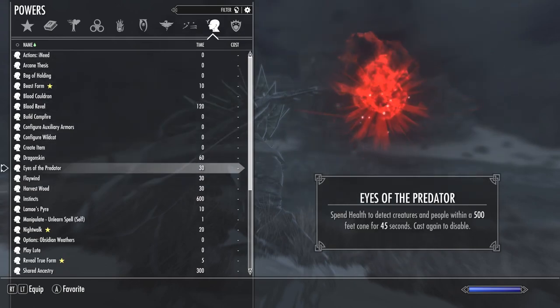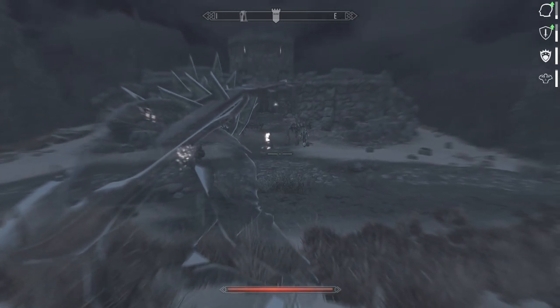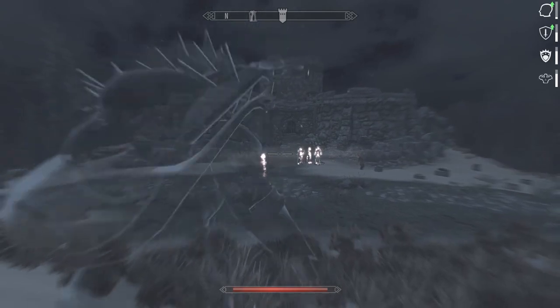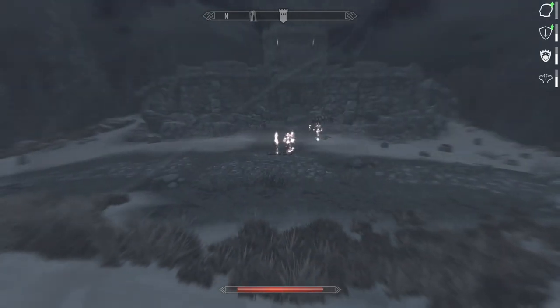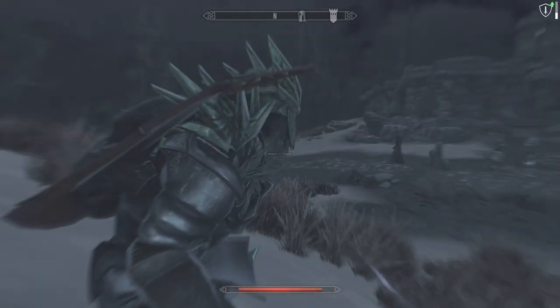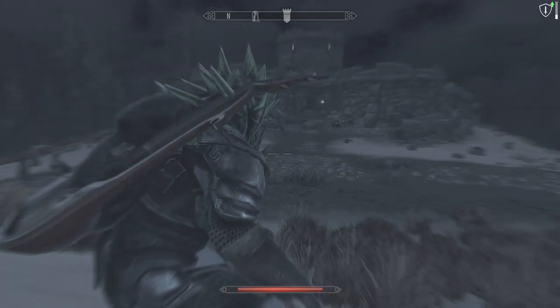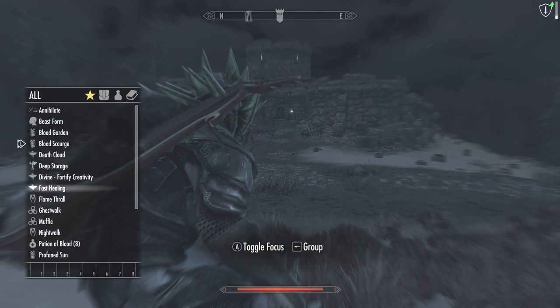Another power I want to show is Eyes of the Predator — this is another rank power. It costs health, so it's more of a brief scouting tool. Notice how it highlights people with that infrared-looking reddish mist — the same effect you'd see from another ability. That's Eyes of the Predator: a good way to scout so you know what you're getting into. If you use the vanilla shout Aura Whisper you can use that instead as it's a similar effect, but if you have a different power you prefer, this also works. On a stealth build losing a little health isn't a big deal since you're tucked away and can easily heal up.